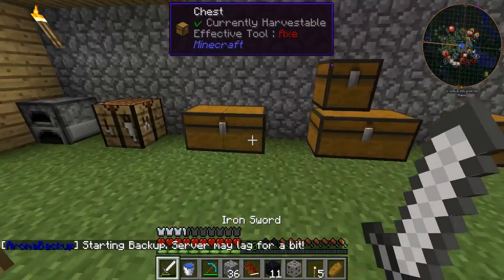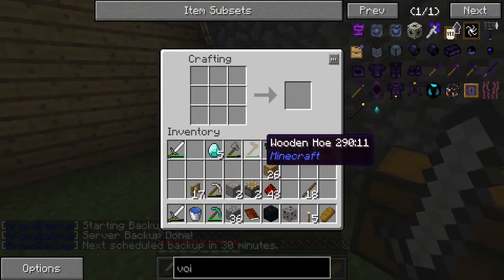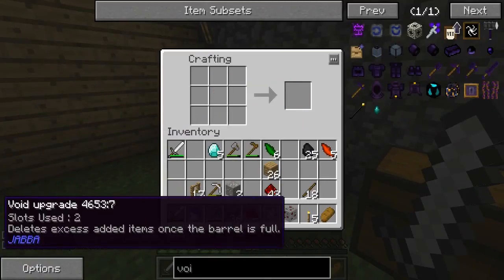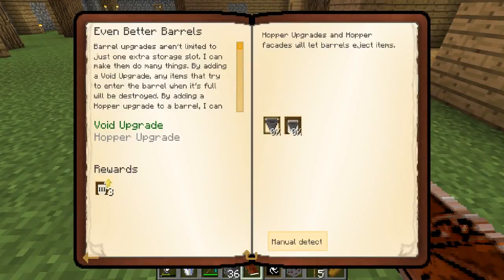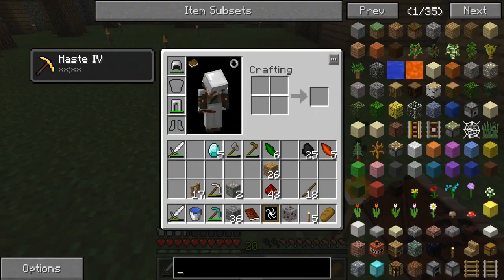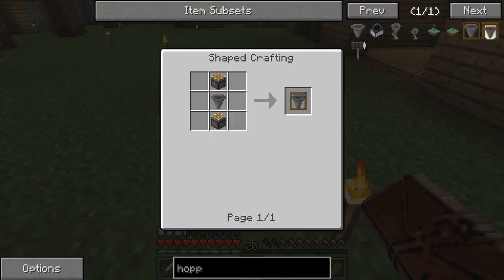For now I just need one piece and two of these, and now I can make a void upgrade - awesome! Rewards - oh, hopper upgrade! Hopper upgrades and hopper facades will let barrels eject items, so we need a hopper upgrade one and a hopper facade one. So we basically need more pistons, then a hopper. A hopper is iron and a chest.